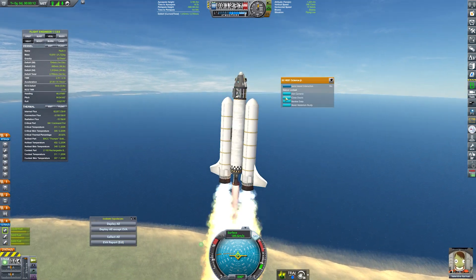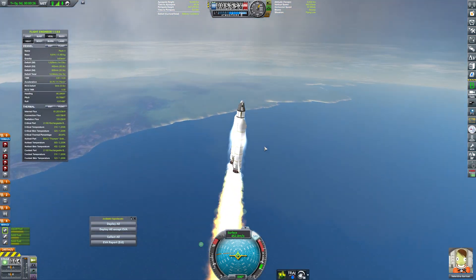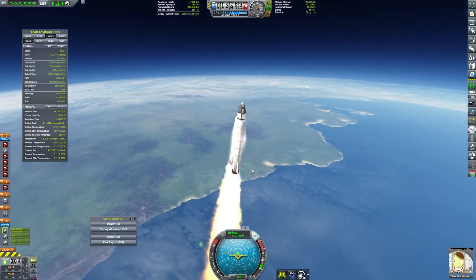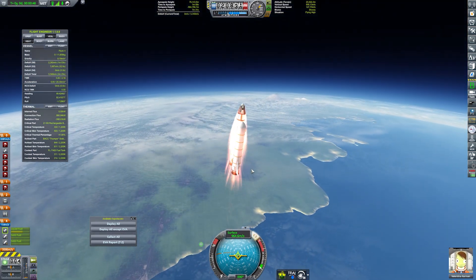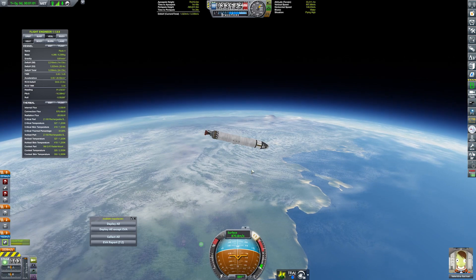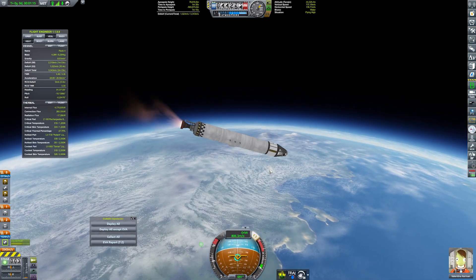Over to the launch pad, and I did say we were going to brute force this one — which apparently means not checking my staging. It's all good though, we'll move those Terrier engines out of the parachute stages during the flight. We're doing our science junior early to get that ascent data. As we approach separation, we already have enough height to reach space, so we're going to conserve some delta-V as we spin around a little bit — partially due to the lack of a reaction control system on the now larger rocket, and changing the engine to one that does not gimbal.